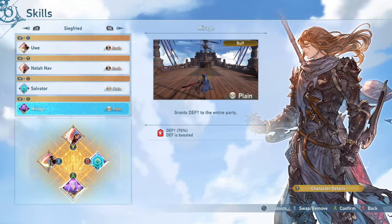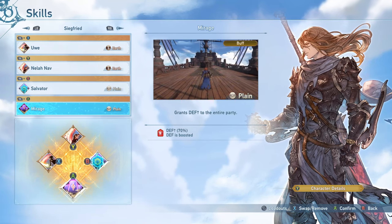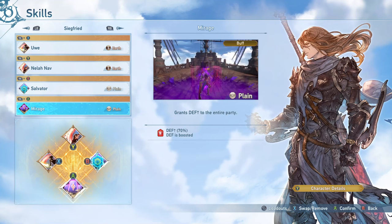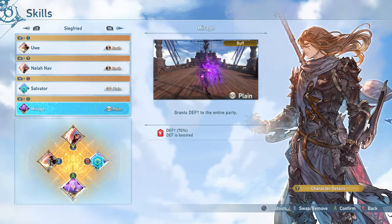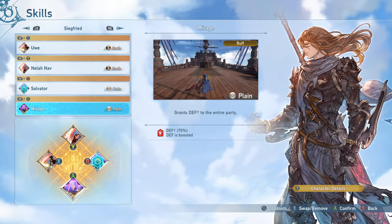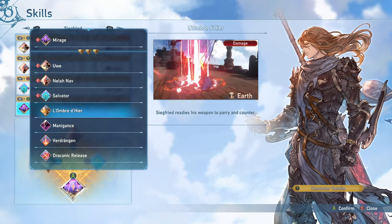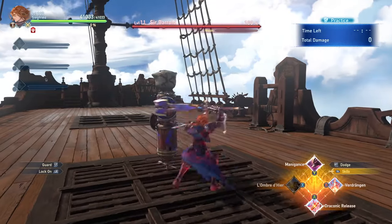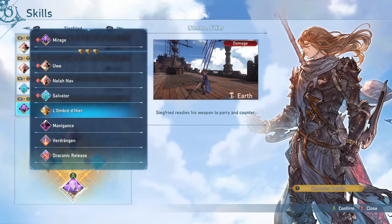I definitely recommend running Mirage — it's one of the best party support utility defensive abilities in the entire game, second probably only to Bane's Bubble, because you're able to continuously move and attack while keeping this defense boost. With enough cooldown reduction and a decent amount of Perfect Executions, you'll be able to keep this up almost the entire fight. As for his other force skills, Lombre De is just a parry and counterattack — it can be okay if you are doing solo play, but most of the time I would not recommend running it since it's outclassed by his other very good abilities.